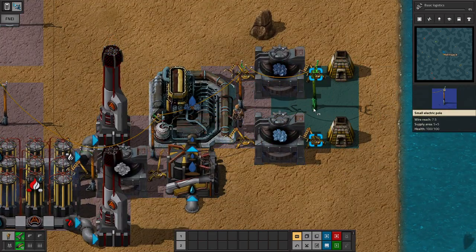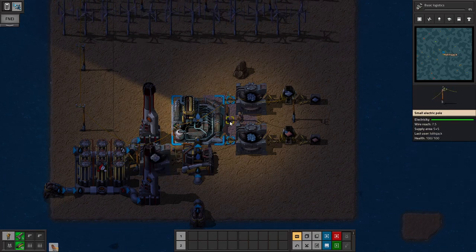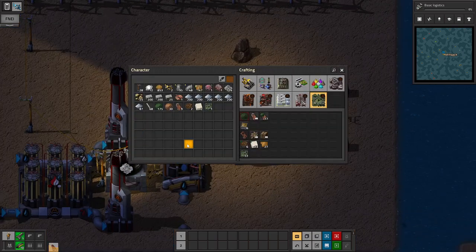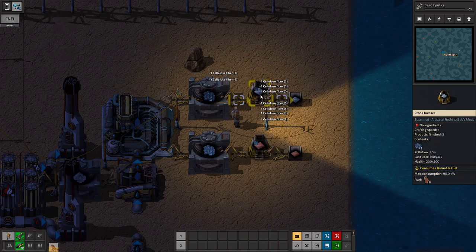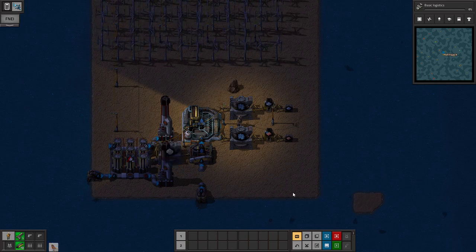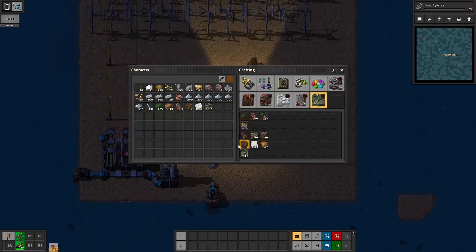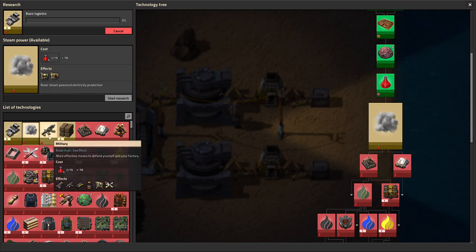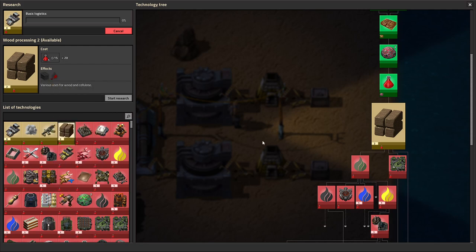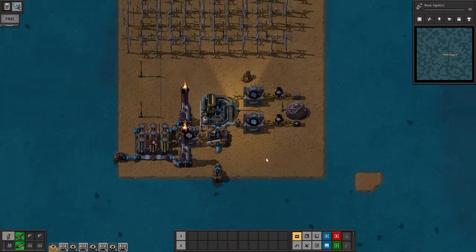We are almost there. We now have very basic copper and iron plate production — power's looking great. Right now we are having to hand-feed the burner devices with handcrafted cellulose to make sure everything's running, but this is fully automated except for the hand-feeding of the burner material. Copper and iron plate production — bing bong, it works.